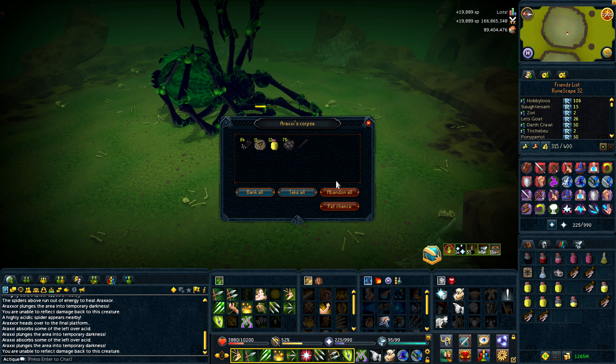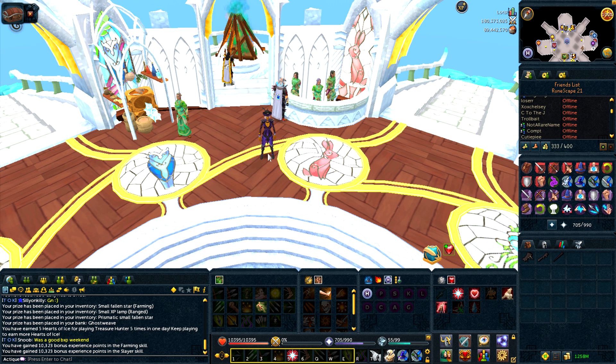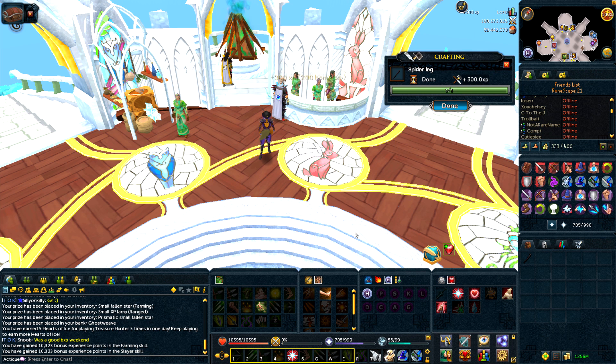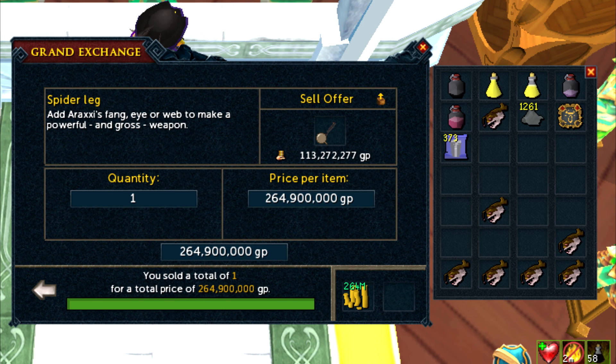Here is the clip of me getting the final spider leg. It was kind of funny because I did this right after my surgery, so I killed Araxor using only my left hand and only using revolution, and actually managed to get the spider leg after a couple of kills. I was really happy, and as you can see from this screenshot, I managed to get 265 million GP for my spider leg — 25 million more than I would have gotten if I sold it right when I got it.